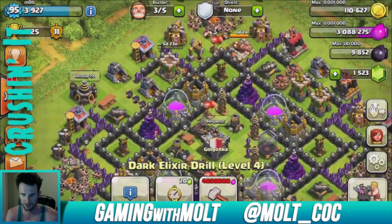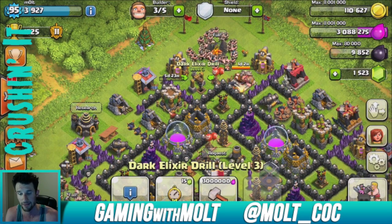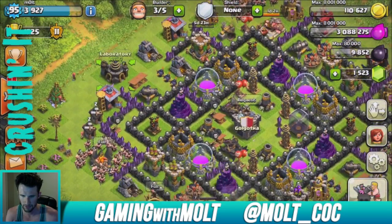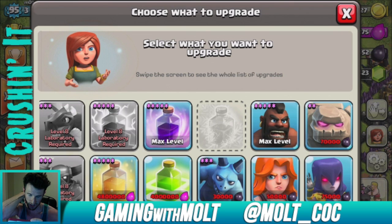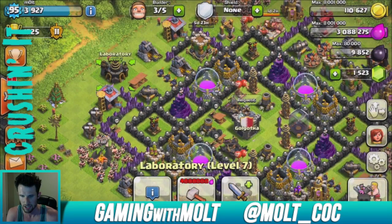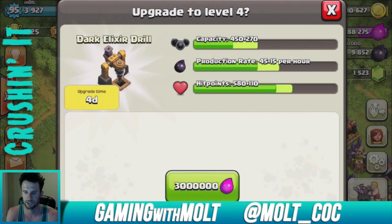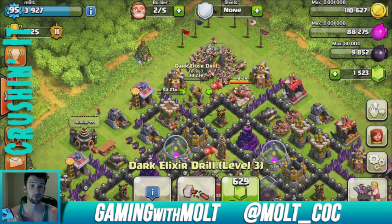This dark elixir drill is at level 4, and this one up here is at level 3 — we're going to upgrade that. My laboratory — do I want any spells? I could boost the heal spell for when I do all hogs, but I'm not really worried about that. So we're going to upgrade this dark elixir drill to get a little more per hour. Two big upgrades — five million gold.